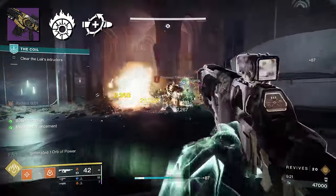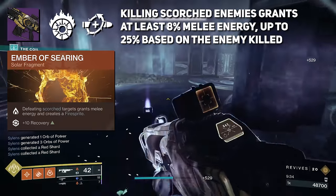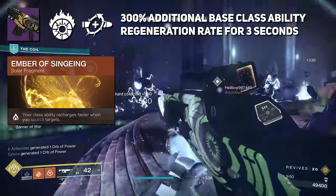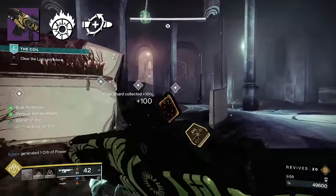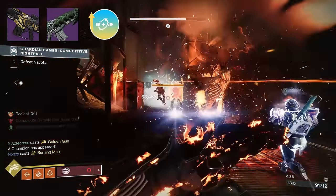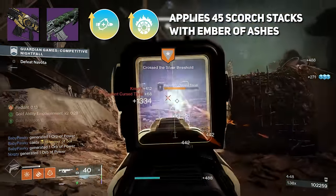And then we have Incandescent, which synergizes with a ton of things. With Ember of Searing, defeating Scorched targets grants melee energy and creates a Fire Sprite, meaning any kill on a Scorched enemy grants at least 8% melee energy — scaling with enemy rank, topping out at 25%. Fire Sprites grant 12.5% grenade energy. And with Ember of Singeing, you get a 300% increase to Class Ability Regeneration when you Scorch targets. What this nets you with a single Incandescent and Heal Clip roll on Summoner is extremely fast regeneration for your melee, Grenade, and Class Ability, on top of benefiting your teammates.